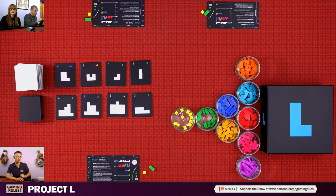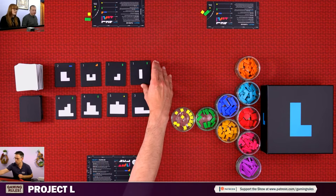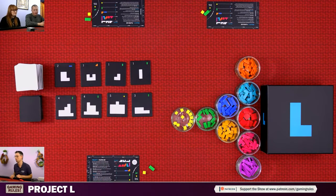The fifth action is recycling — something nobody did in either of the two games I played earlier today. You can recycle one of the rows: take all the tiles from that row, put them on the bottom of the deck in any order, and then get four new ones. That uses one of your three actions. I think maybe at expert level, if you know the tile mix, you might use this to hunt for a specific tile.